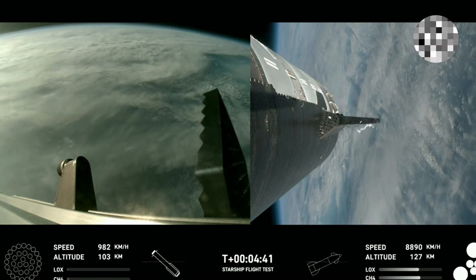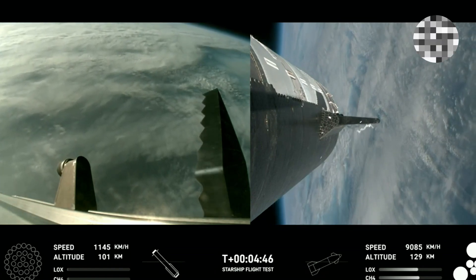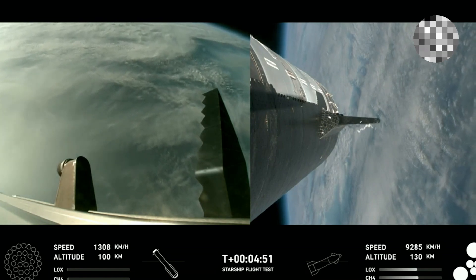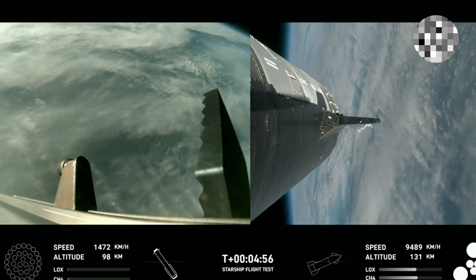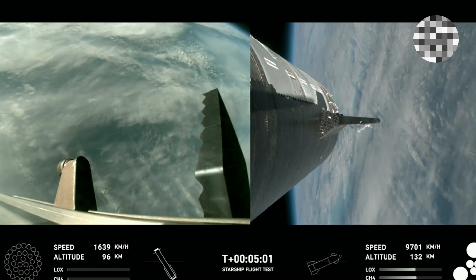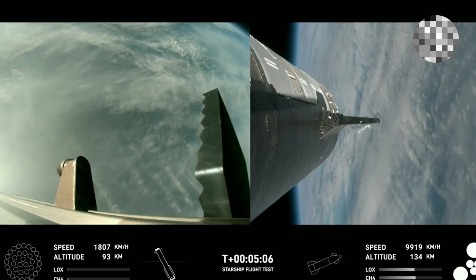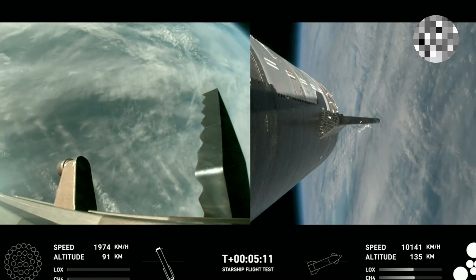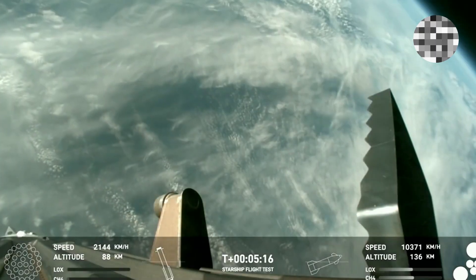The boostback burn was the first of two burns required to return the booster to Earth. The next one will be the landing burn, where all 13 center engines will initially ignite and then transition into a three-engine burn to slow it down. As a reminder of the stage one test objectives: we're looking for controlled ascent — which we have so far — stage separation, which we cruised right through, as well as confirmation that the path Starship is on is good.